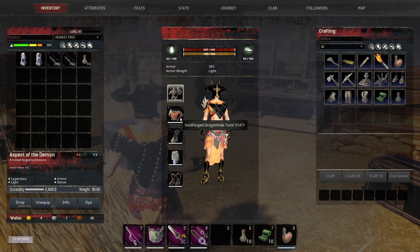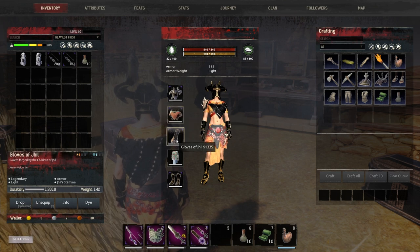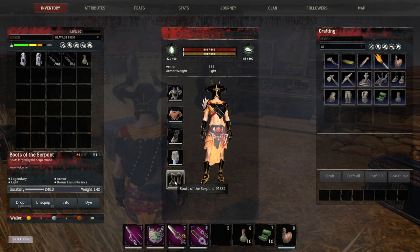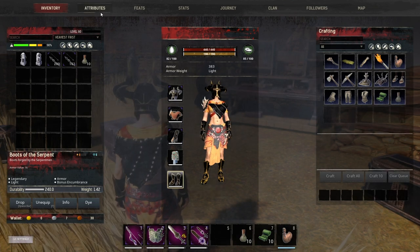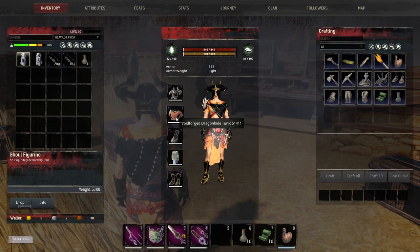For our chest piece we have the Void Forge Dragon Hide Tunic. Our gloves are the Gloves of Guile. We're going to use the Gray One's Kilt and Boots of the Serpent — that's going to give us that nice bonus to Encumbrance, that eight bonus we have over here.